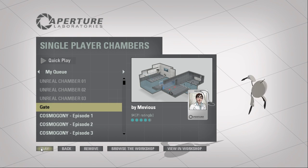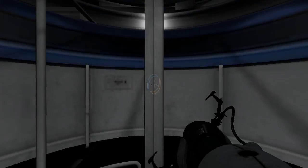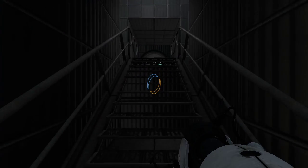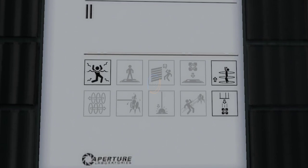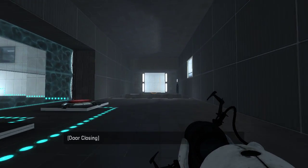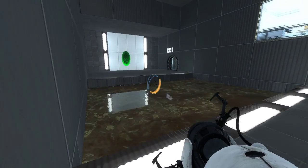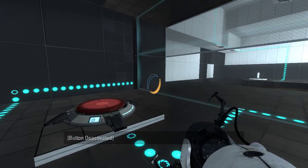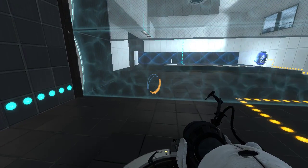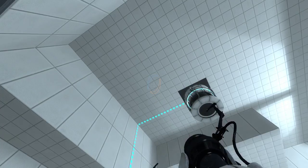Hey guys, I'm LB, and let's play Gate by Mevius. Not really sure what the gate is, unless it's the Emancipation Grill. The exit is open, and there's portal surfaces next to it. Classic. So it's a Fizzler puzzle, I guess.